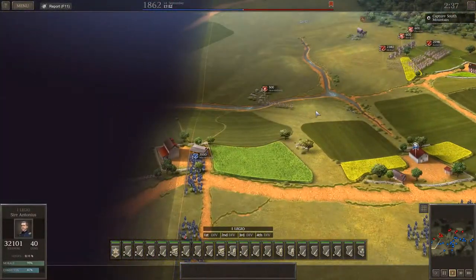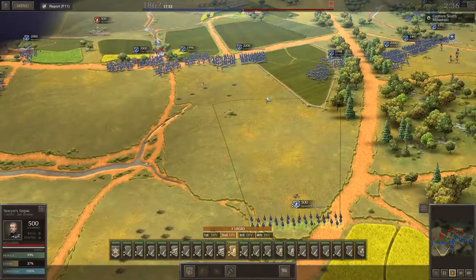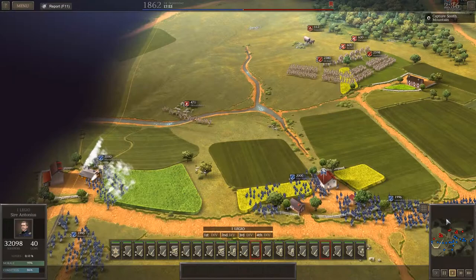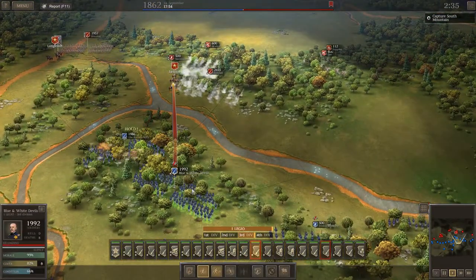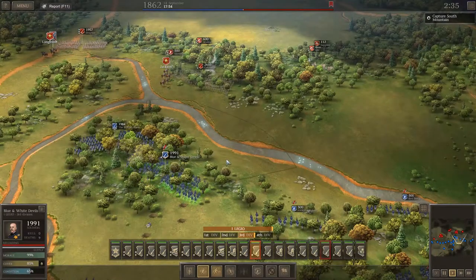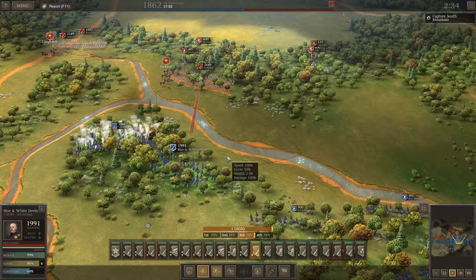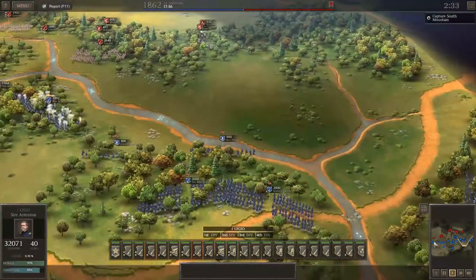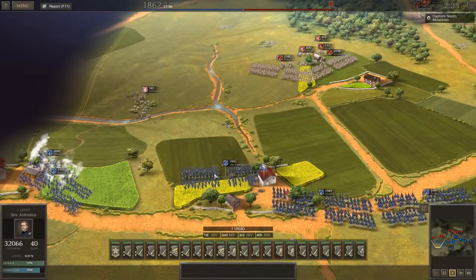Skirmishers! Hello, chum! Snipers, get in the battle — you're going to start sniping those 2,600 men. Hold the line. Blue and White Devils, you are in some really good territory with really good cover. I want you to hold. Those skirmishers have already routed.